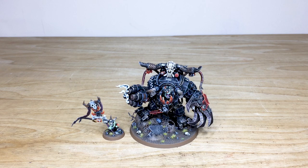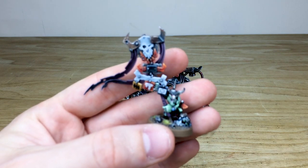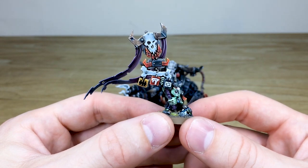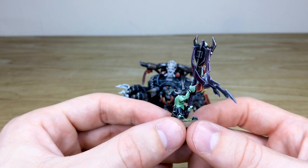First up we have two incredible miniatures from this Ork commission, completed by Rich, one of the artists here at Siege. We have Gazgkull Thraka — the man, the monster, the legend himself — and Makari as well, his faithful friend and banner carrier. We're going to start with Makari, who I think is an awesome little miniature — a cheeky little chap and Gaz's right-hand Grot, so to speak. Really awesome model with intricate totems and things hanging off that banner.